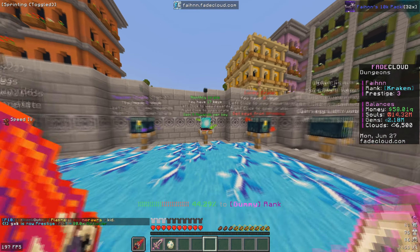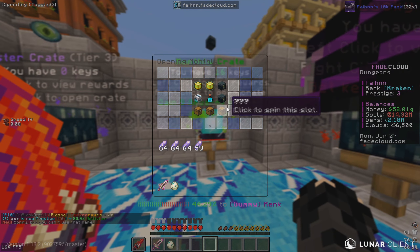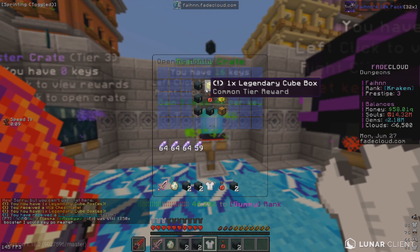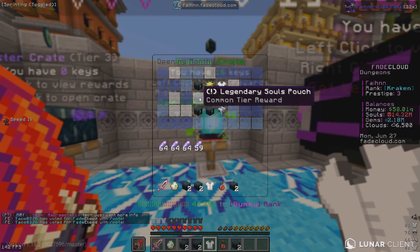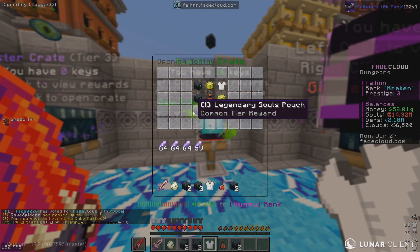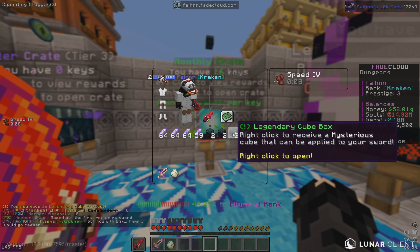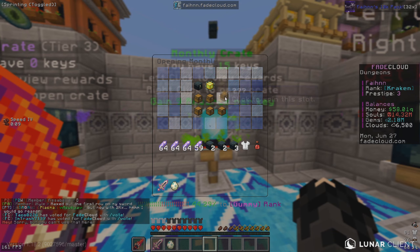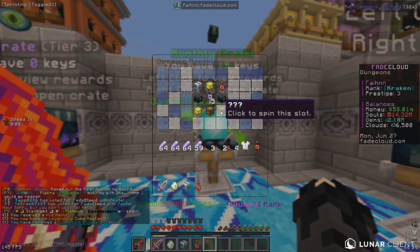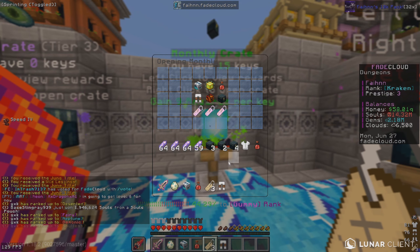We open up multi-grays every single episode so let's see what we get. We got a legendary gems pouch, a legendary cube box, the vital chest plate, a legendary soul pouch, a 2.5x soul booster, another legendary cube box, legendary gem pouch, a souls pouch, and another cube box. This soul booster is actually going to come in very handy since this video is all about making souls, and we've now got two of them.